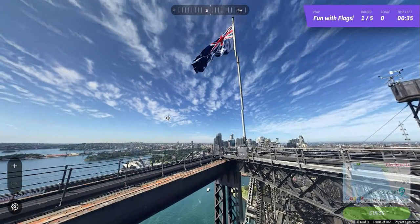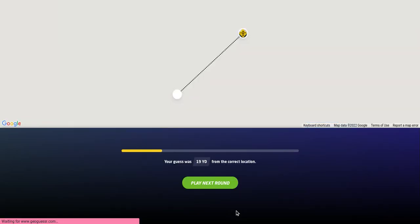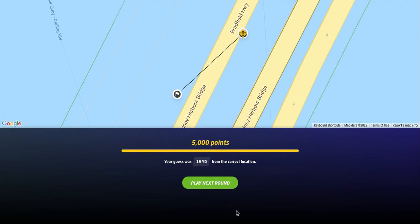Hopefully you've got a great view of the Sydney Opera House — Sydney, Australia, if you haven't been. I have not been, but being on the other side of the world, it might be a while before I get there, especially with the kids. So 5,000 points, 19 yards — Sydney, Australia for the first round. Second round, let's see where we wind up.